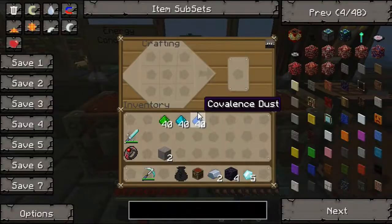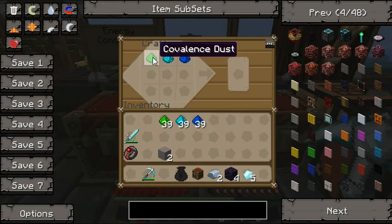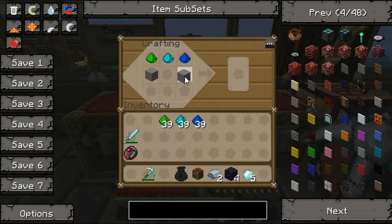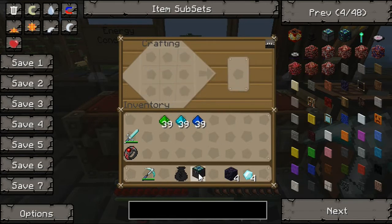Now that we have the covalence dust, next up we will need to make an alchemical chest. We'll do that by placing the items: the low covalence dust, the next step up, and then the highest covalence dust. Then take your two pieces of stone and place them there, take one diamond and place it in the middle, the chest goes there, and then use your two iron ingots and put them there — and as you can see, we get the alchemical chest.